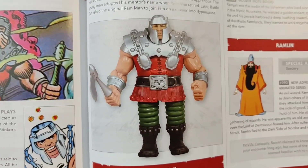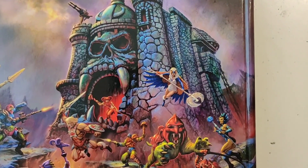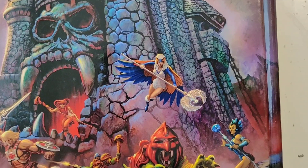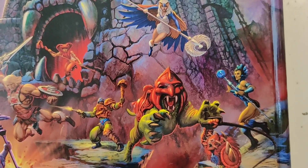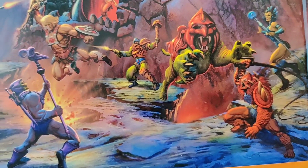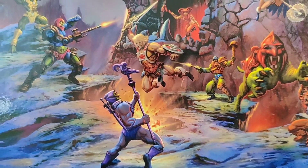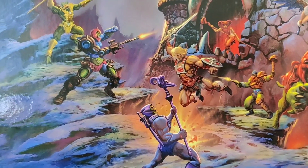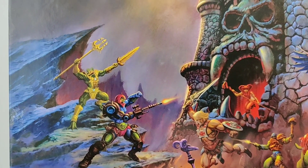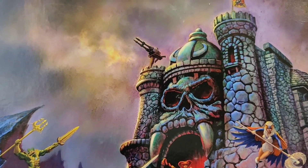The Masters of the Universe setting is pretty much a mix of sword-and-sorcery fantasy and science fiction. Imagine Star Wars, but with the fantasy and science fiction roles inverted. In Star Wars it's a space opera — science fiction — with lots of fantasy elements like the Force, swords, princesses, and wizards. But in Masters of the Universe it's the other way around: very much a Conan the Barbarian-style sword-and-sorcery setting with wizards, warlocks, monsters, and ancient legends, with a layer of science fiction featuring futuristic vehicles, technology, and weapons on top.